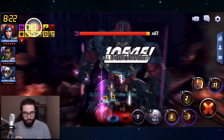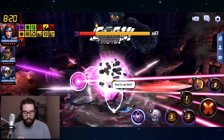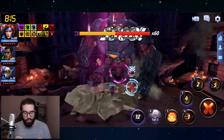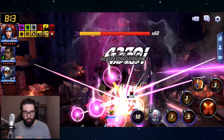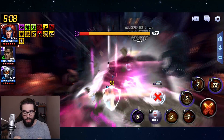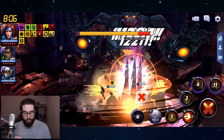Generally speaking, you want to proc on Jean Grey's 5th skill if you're going to. But honestly, her 4th skill does good damage, so I like to do 4-cancel-5 as well — get some nice extra hits there. And her 1st skill actually does quite good damage as well.